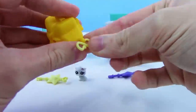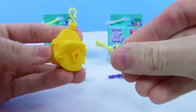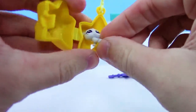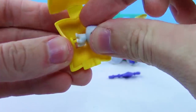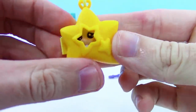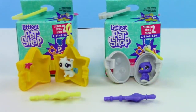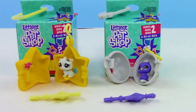Each locket has a little window for the Littlest Pet to look out of — so cool! Putting the kitty on its stand and in the locket — perfect. Oh no, it's making a cute face through the window! So guys, out of these two, which one was your favorite — the kitty cat or the owl? Leave a comment below! I like both — I can't pick a favorite this time!